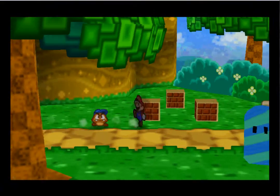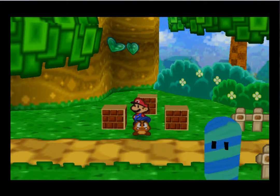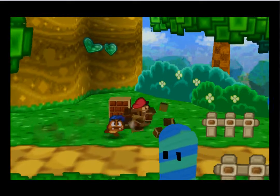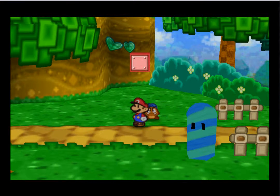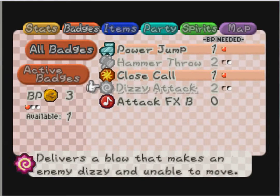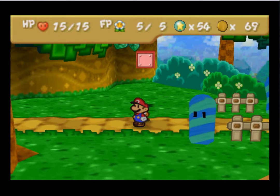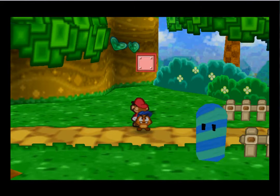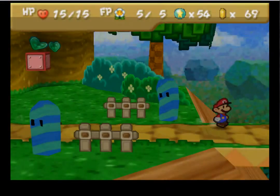These blocks up here — first of all, is there anything in this direction? I can't even go over there. I believe if you hit them in this order — that one, that one, that one — yes! You get an Attack FX badge, which just changes your attack sound. It doesn't cost any BP, so I'll go ahead and show you what that does. I don't really like it, so I'm going to go back to the normal one. And we're going to head to Koopa Village.